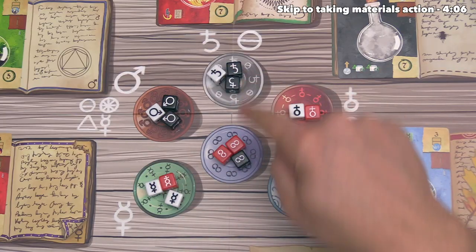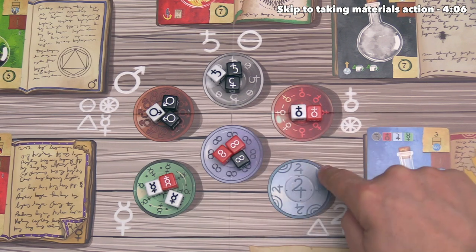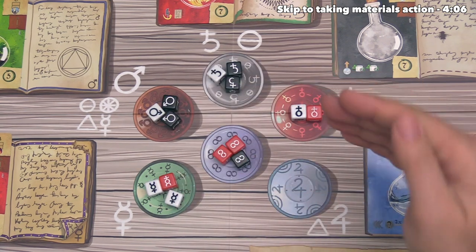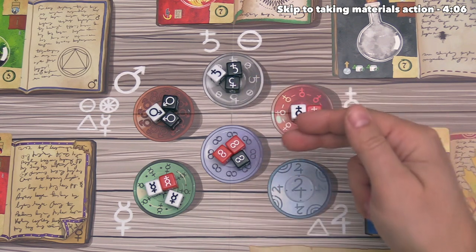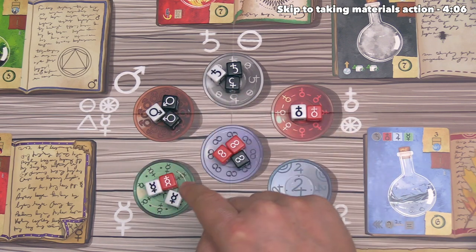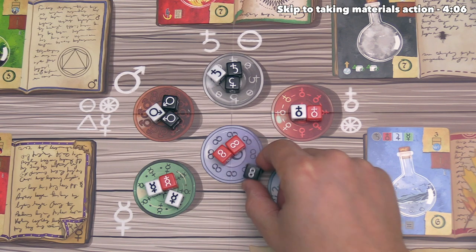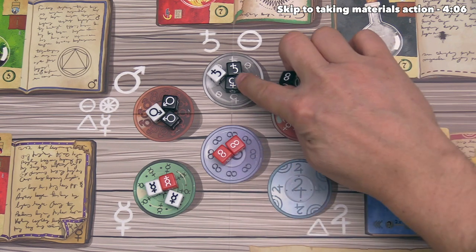As you can see, there are four bowls that have three dice in them, one with two, and one with no dice — that just randomly happened at the start of the game. When a player chooses one of these dice, they will put it onto their potency track at the number that equals the number of dice that were in that bowl before they took the die. The amount of potency you have on a die dictates the number of actions you can get out of that die, so we definitely want to take a die from one of these four locations. I think we should take this die here — I would like a black die, and I would also like it to be a lead symbol.